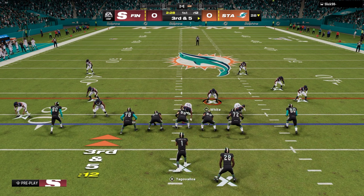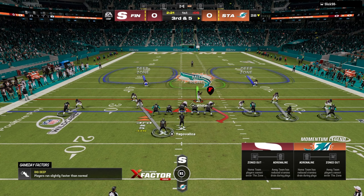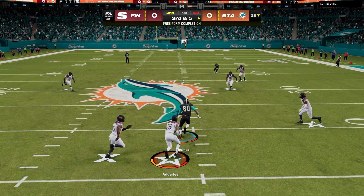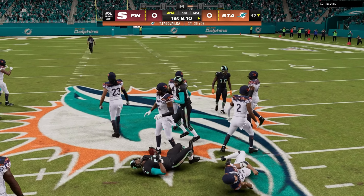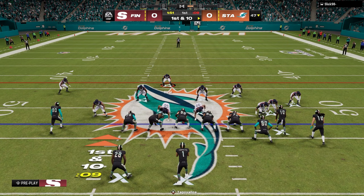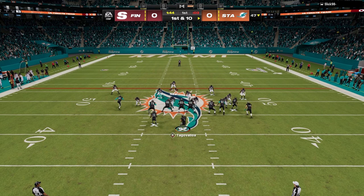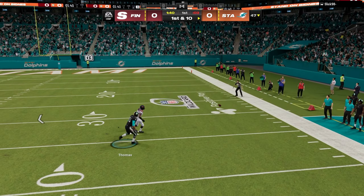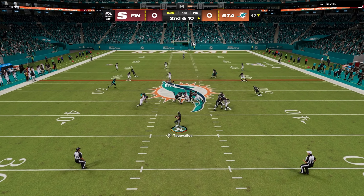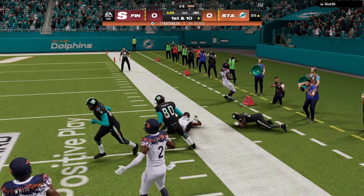Alright, third and five — what's he gonna do here? Confirming this is definitely a Dolphins theme team — we got Bradley Chubb back there, no doubt. Oh, the curl was open! That's supposedly the new best quarterback in the game — Herb or whatever. That curl was sitting there for a hot ten seconds, just get in front of him and get your fingertips in there.